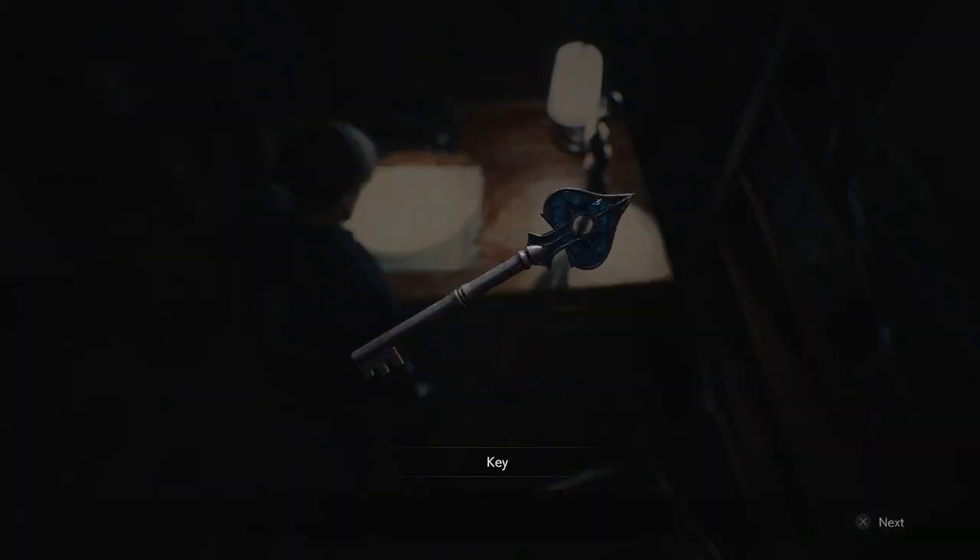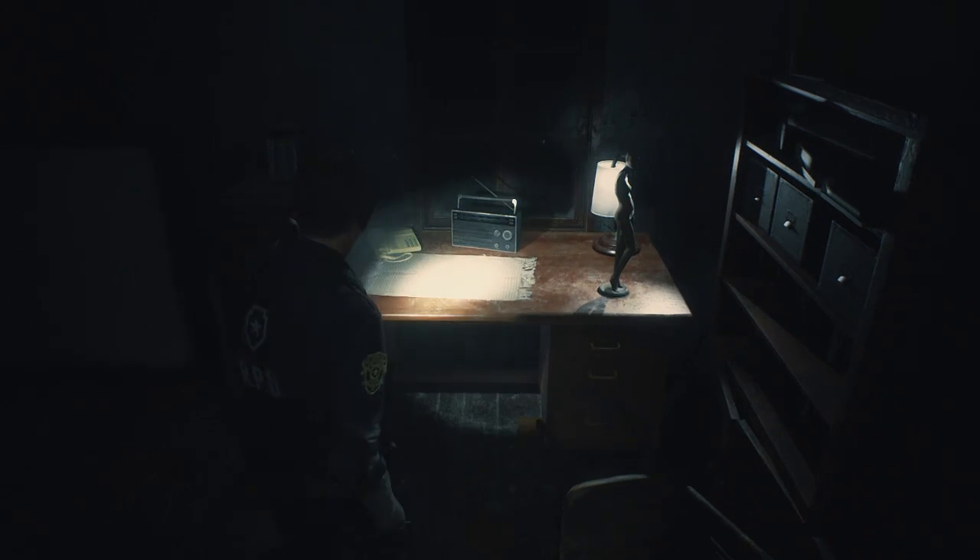So let's just pick this key up now so you can see we've got ourselves the spade key there. We're going to go ahead and put that in our inventory, and with that being said let's start the run so you guys know exactly which route to take.